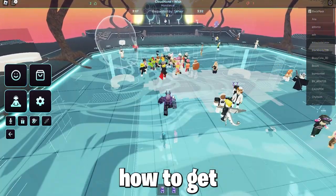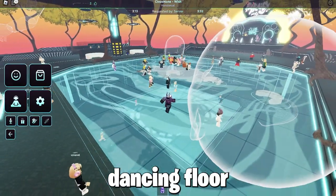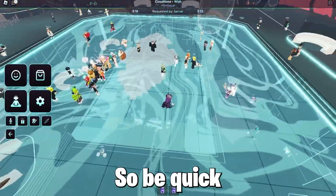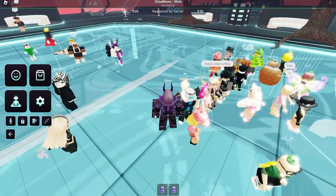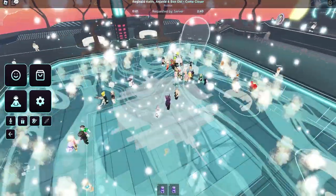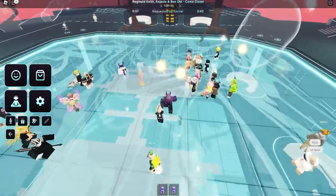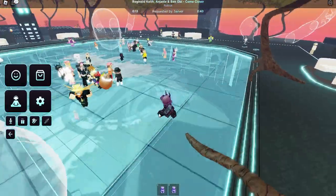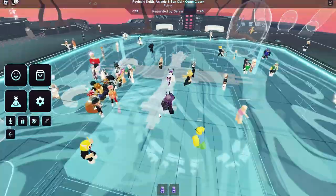Now I will be showing you guys how to get the Morabini sunglasses. To do so, you must collect 5 suns on this dancing floor. Suns drop on the dancing floor every minute, and only 1 person can get 1 sun, so be quick and follow what I do. 3 suns drop on the dancing floor.